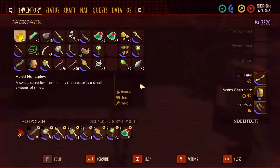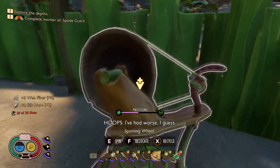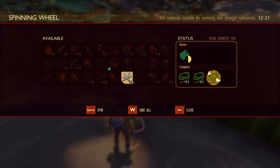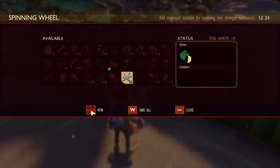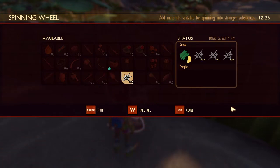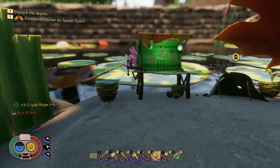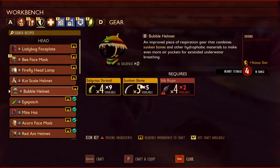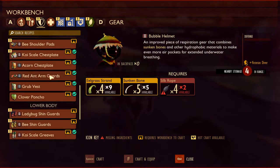We're not doing too bad water-wise. Let's go ahead and have one more of these. We'll take these and spin those. We only need two more, but we might as well make an extra one — you never know when we're going to need it. That will be done soon and these will be done soon too, so we just have to kind of wait around. In the process, I want to go see about one more thing that's going to be very important.